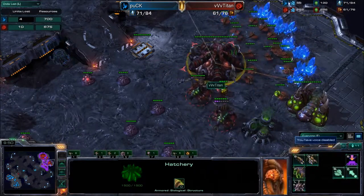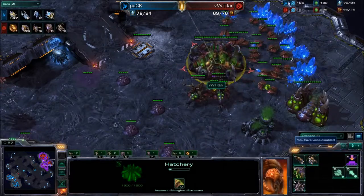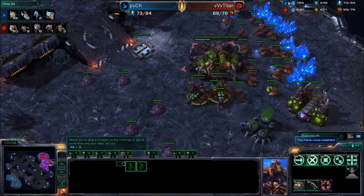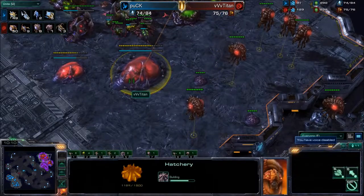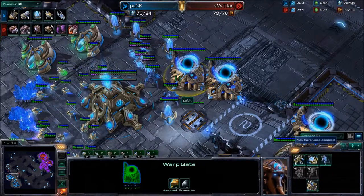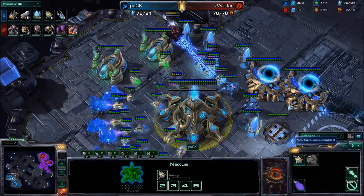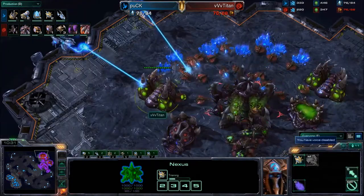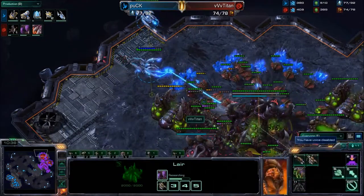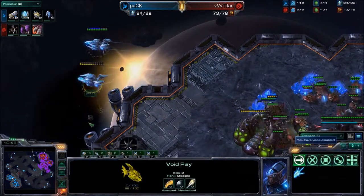Taking a look at the total losses — they're actually fairly even right now: 700 compared to 675. Harvester count 47 compared to 49. So Titan is not that far behind. If he can set up a macro hatch, he's very much in this game. Puck, if he doesn't realize Titan isn't too far behind, may be banking on his previous victory, which really wasn't that much. Titan did lose several minutes of mining — at this point you'd want to be about 10, maybe even 12 to 15 food ahead of your opponent. And you're still on two base against two-base Protoss — that's not a good position.